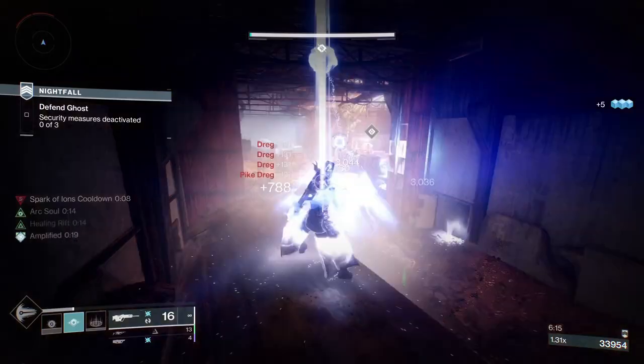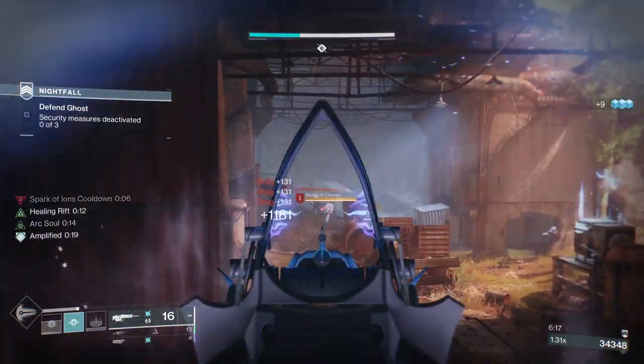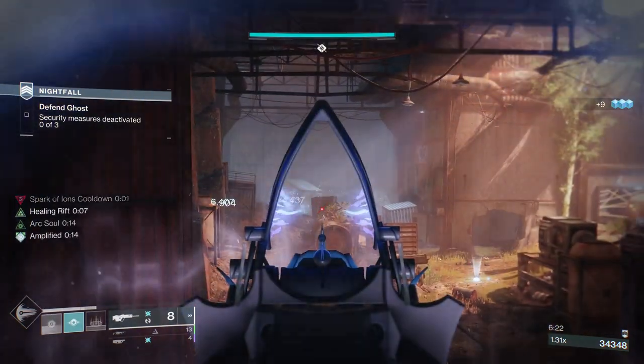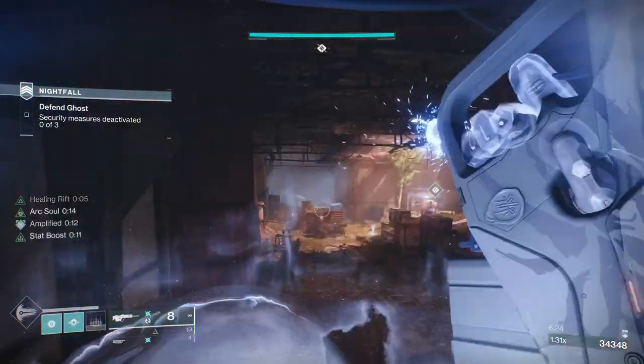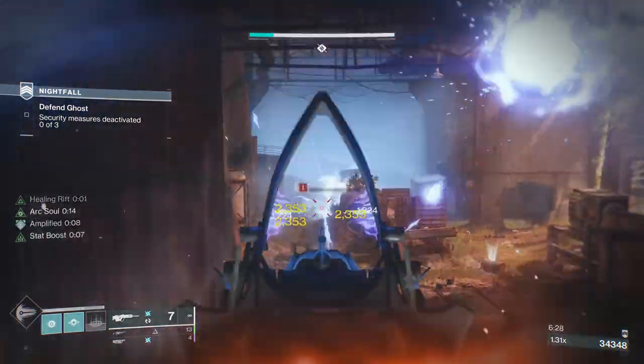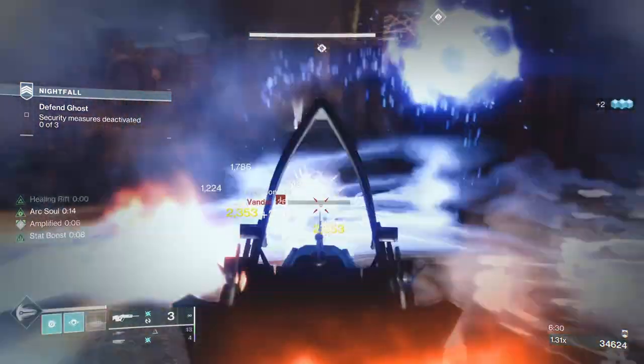If you look on the left, my Super Bar is going up like mental. That's because of the helmet — all your abilities recharge faster with the Crown of Tempest. So don't be scared to use your Super.